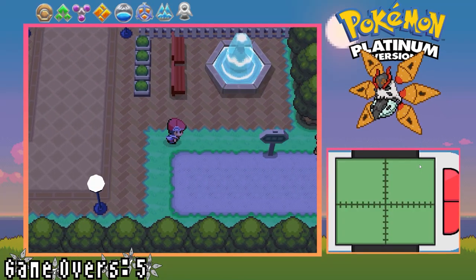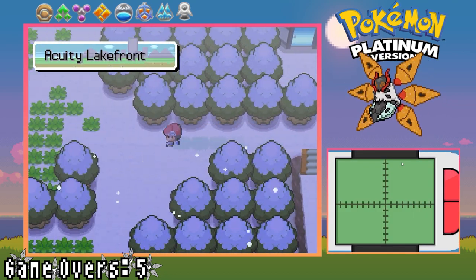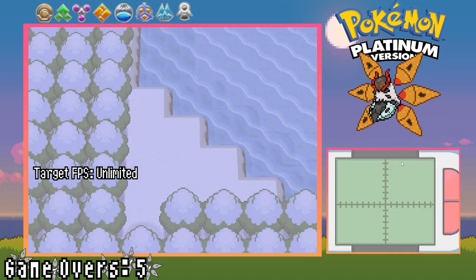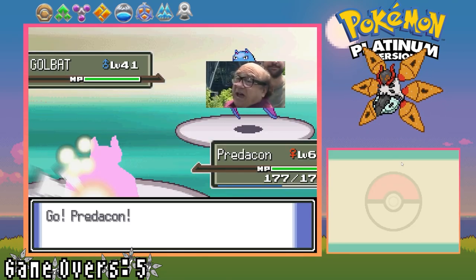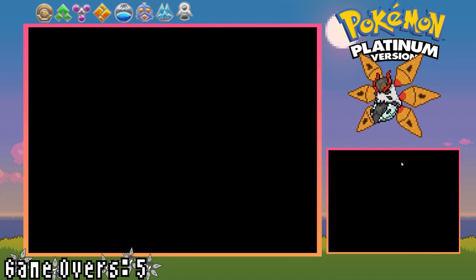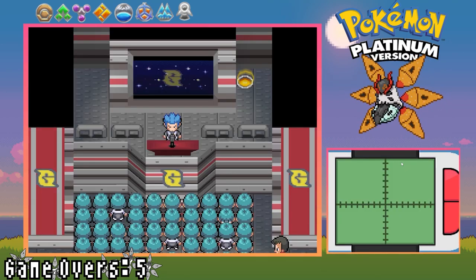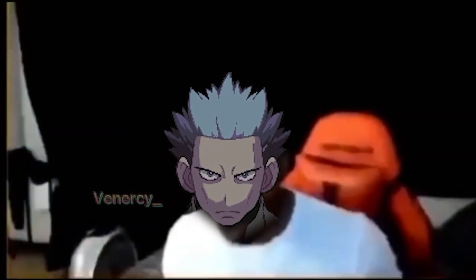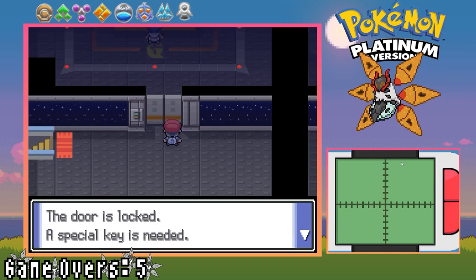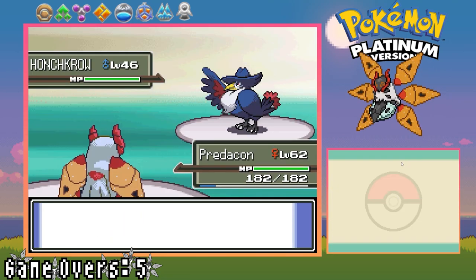Now remembering to turn on my recording, I catch another HM buddy to use Rock Climb and head for the final admin at the lake. Learning they are regrouping at Veilstone, I head there, meet Looker, and head for the warehouse. I go through it, defeat all the Grunts, and grab the Galactic Key to enter their headquarters. The same deal of beating Grunts and grabbing items happens until I reach the big speech room with Cyrus. He says something. I head further, use the Galactic Key to enter, and battle Cyrus — Sludge Bomb KOs Sneasel, Discharge KOs Crobat and Honchkrow. Easy.